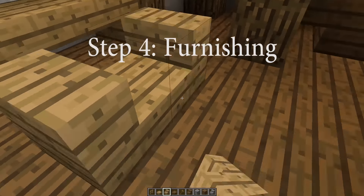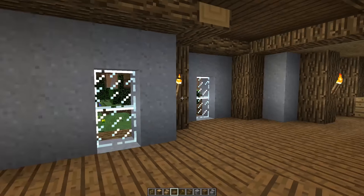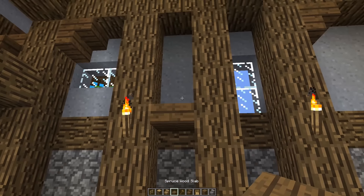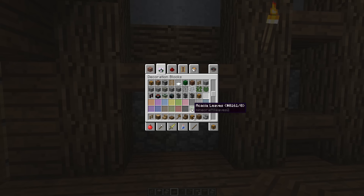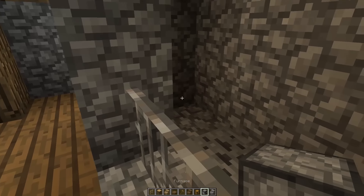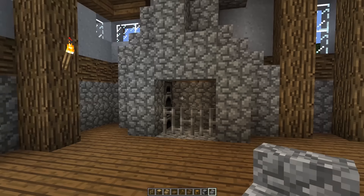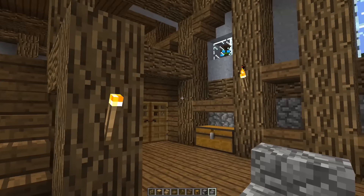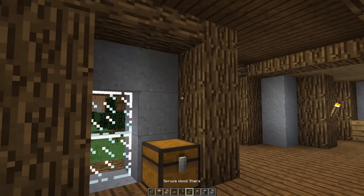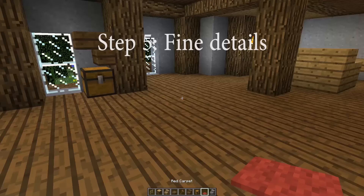That brings us to the fourth step: furniture. This is when the build really starts to come together. You may notice I've been ignoring the top half of the build — I'm trying to keep things in short, digestible steps while not taking an hour myself, but the principles remain the same for any room. You want to add things that complement the room — shelves, desks, chairs, storage areas, kitchen areas. Most furniture techniques involve steps and half slabs, and you can see from how I'm building how that works.